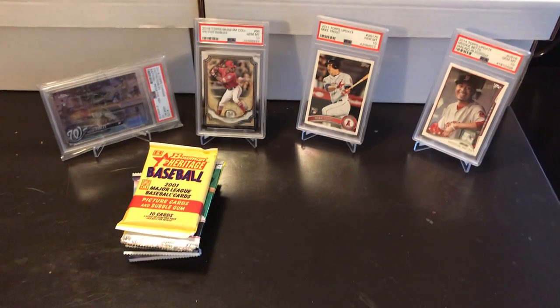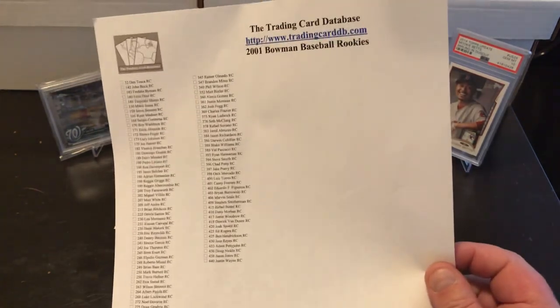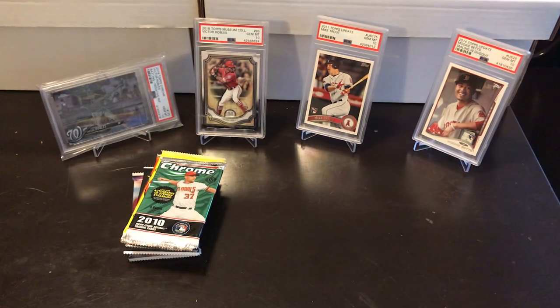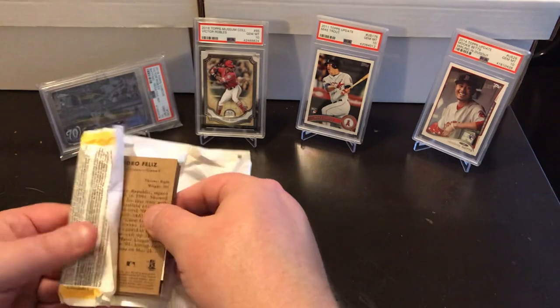Moving on to 2001 Topps Heritage. We're looking for the Chase Utley, maybe luck out on a short print of the Pujols or the Suzuki. If not, there's all of these good guys in here. If I had my pick, I think I'd go for the Suzuki — I don't think I have a Suzuki rookie. Alright, here we go.